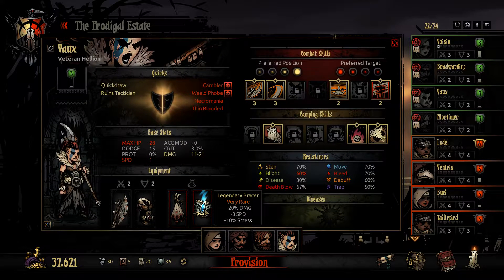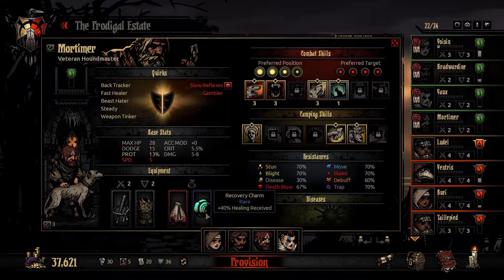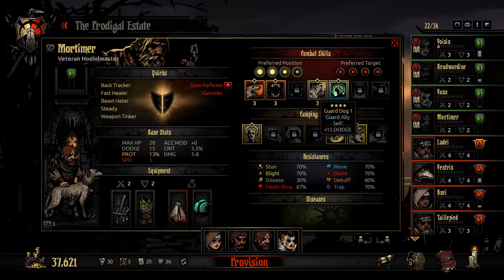We know what I'm running on our Hellion - Protection and Heal received, the same setup we had on our Man-at-Arms. On our Houndmaster, I'm actually going to try and use Guard Dog this round. I thought that was a very effective ability on the Man-at-Arms, so I want to try incorporating that with our Houndmaster. We are going to have to upgrade that, but that's okay.